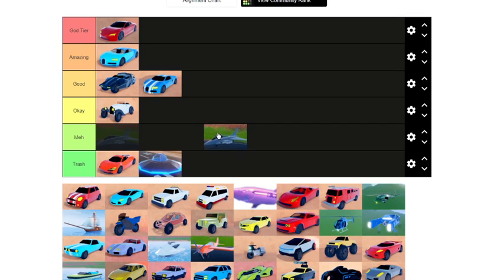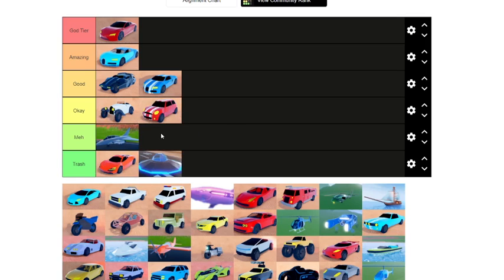Next we got the Jet — one of the hardest vehicles to control. The stunt jet is still good because it's slower and you can control it easier, but this jet is not good. You need a key card to get to the military base, and because of its okay speed I'm gonna put it in the meh section.